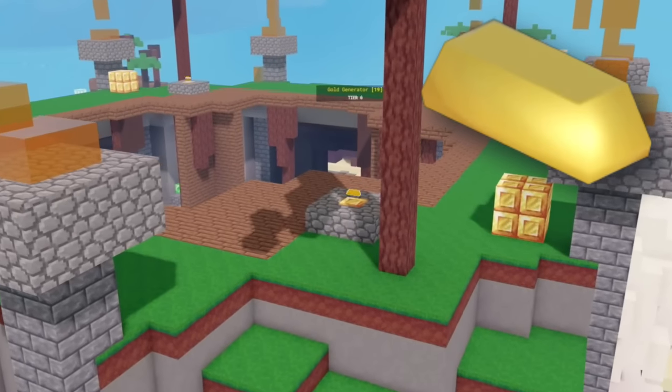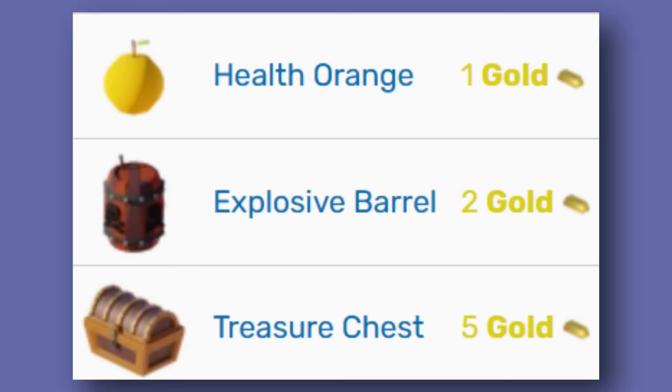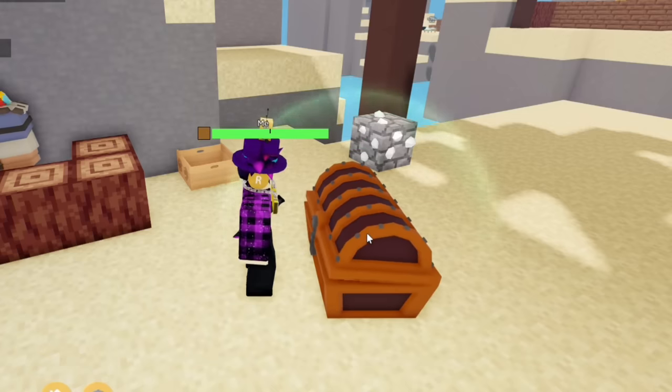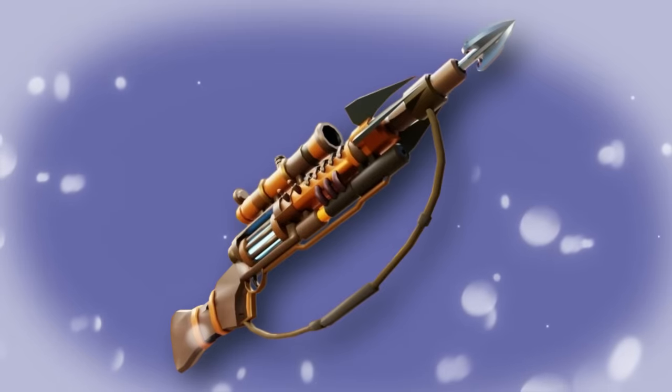Skull Island has a special gold currency. In the item shop, you can buy healing oranges, explosive barrels, and my favorite — the treasure chest. You are basically just gambling for better loot. Sometimes you might get some special items.